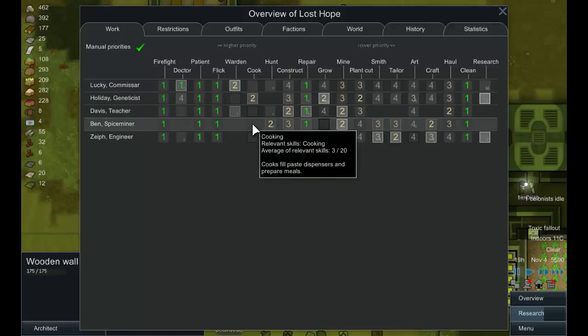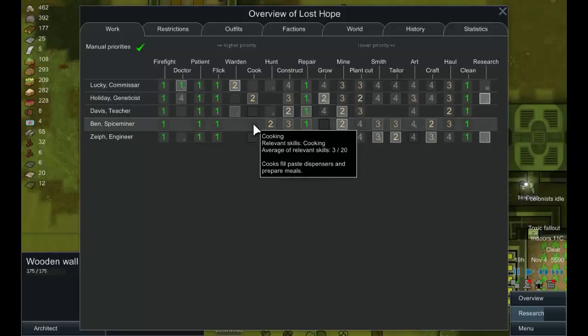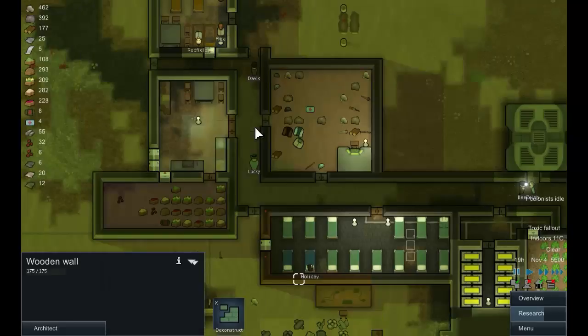Nobody's cooking at the moment so I think we're going to nominate a temporary cook. The person I think we're going to ask — it looks like Ben has a cooking skill of three, Lucky's got a skill of three, and I want Warden to be the cook, so I think Ben is going to be the person to do it.